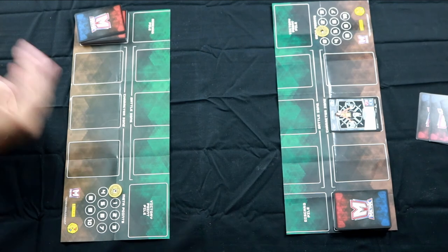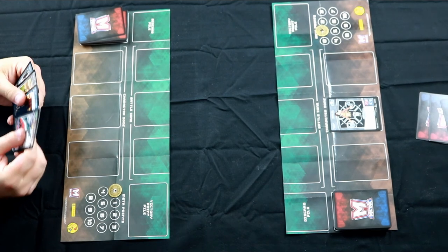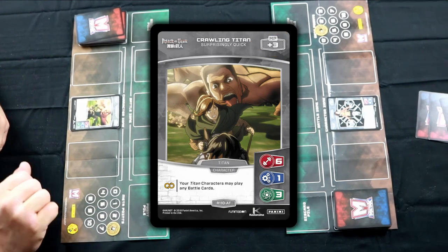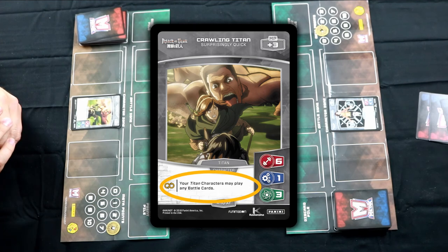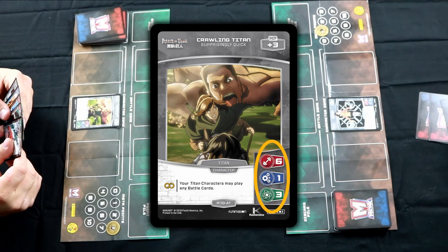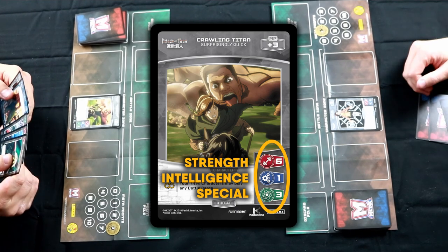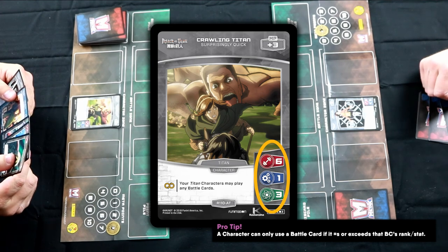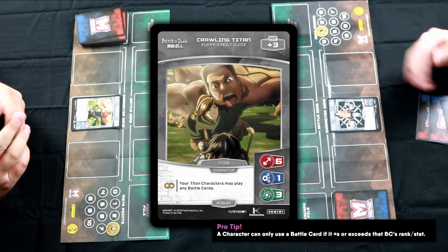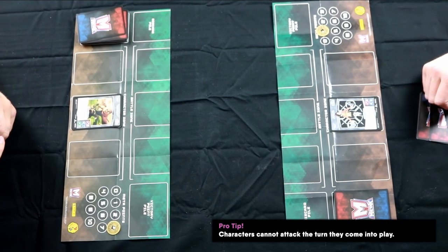I will move to prep. I have no characters to prep, so I will just be drawing a card. I'll be playing Crawling Titan. He'll be giving me plus three MP. He has a constant effect: my Titan characters may play any battle cards. It's important to note that your characters also have some number of stats on them — anywhere from one to three different stats. The stats in the game are Strength, Intelligence, and Special, and in each of those stats your character has a rank that determines which battle cards you're able to play. Crawling Titan's ability lets him get around that, and his Titans can play any battle cards instead. He can't battle this turn, so I will pass turn to you.